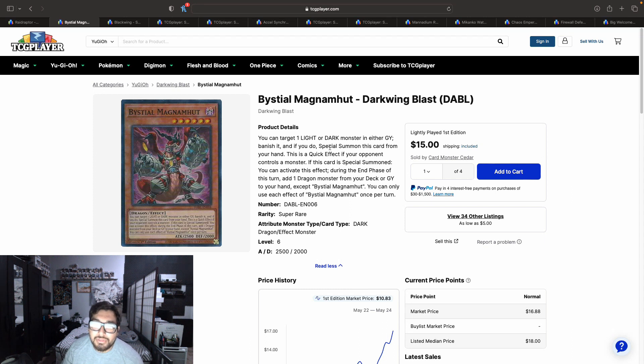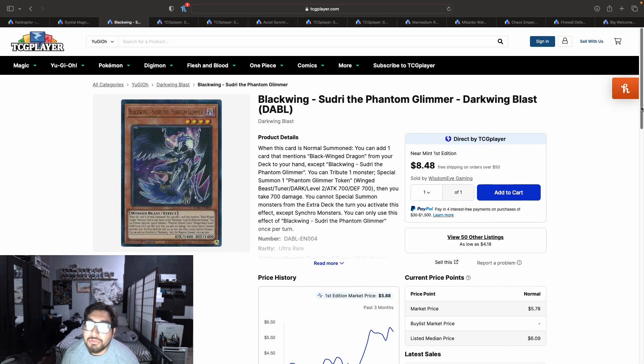I think By Steals is going to be a tech used against Branded. I also saw Dragon Link maining copies of By Steals in their builds, so maybe that's why people are starting to buy these out. Also keep in mind Sky Strikers just got changed back to two, so we might be seeing more Sky Strikers being played this upcoming format. By Steals is a good side deck card against them because it gets rid of Raye. Let me know in the comments below why you think By Steals Magnum Mud is going up.